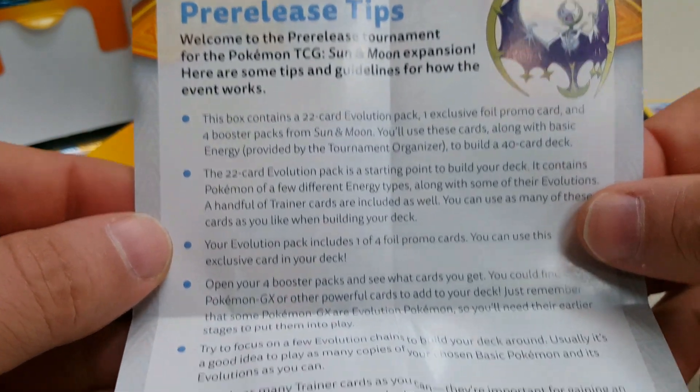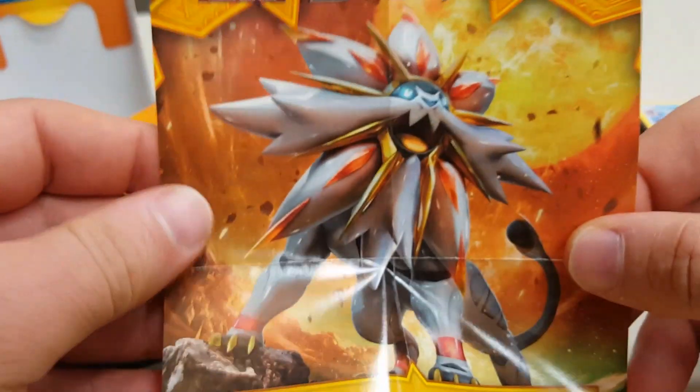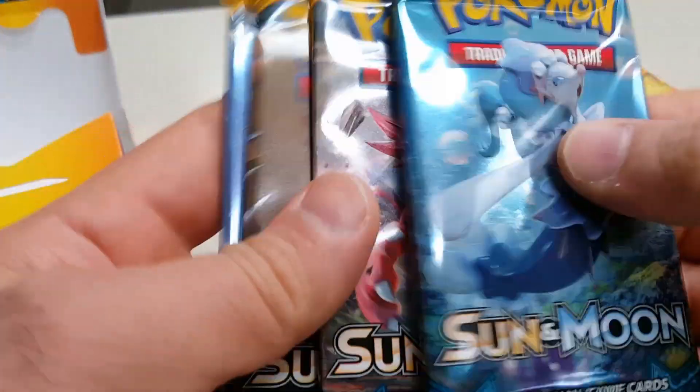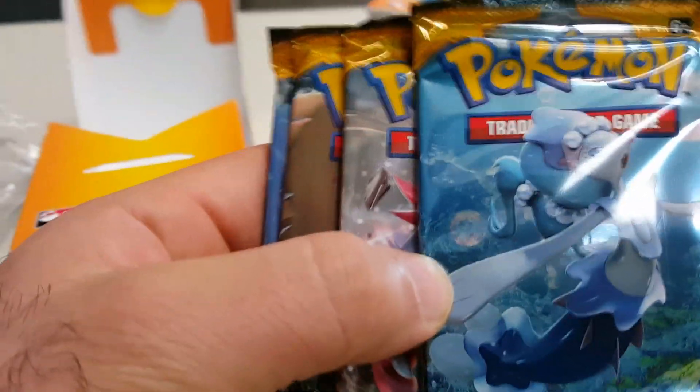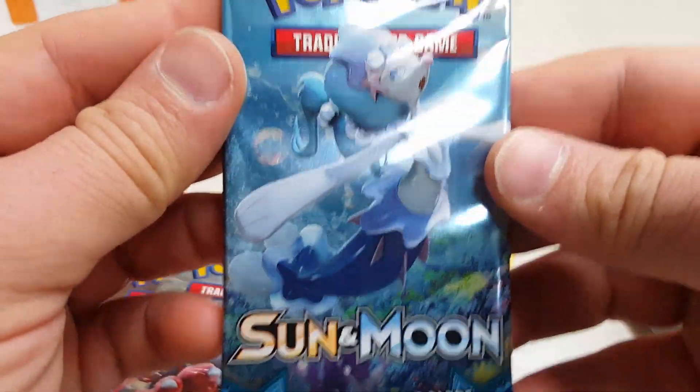Pre-release tips - you can pause that if you like and check this out. And we got Solgaleo on this. Comes with four packs. Let's get this opened. There's the artwork of Primarina.